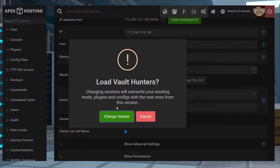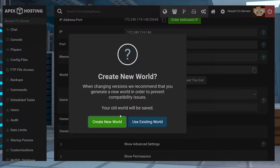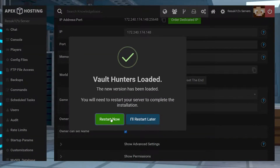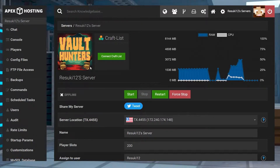Then you're going to change version, then select create new world as you don't want to interfere with any other world and make a mix-up happen. And finally you're going to select restart now. Once the server is restarted, you'll be good to load the mod pack on your Apex server.